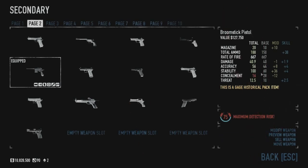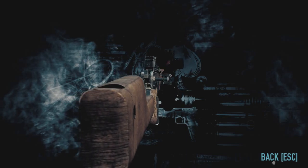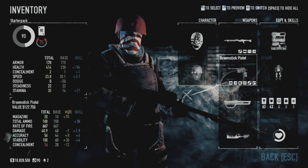It has 100 stability, which means there's zero recoil — you can just spam it and have no problems. Accuracy is 56, which is not extremely good. Damage is only 40, which again is not extremely good, but it does have high total ammo and a good rate of fire. It's really an okay weapon — it's not great at anything but it's not bad at anything. We're noticing quite the trend in this pack of weapons that are good all-rounders but not really good at anything in particular.